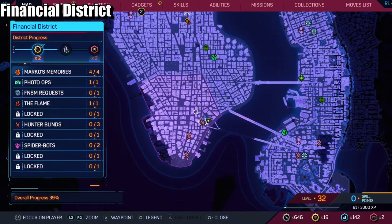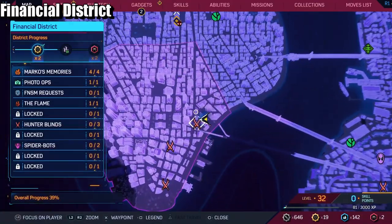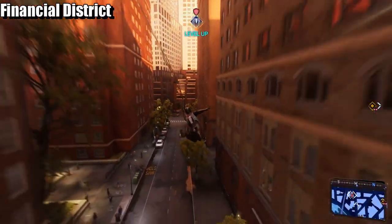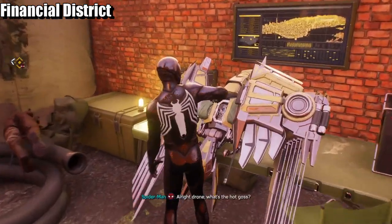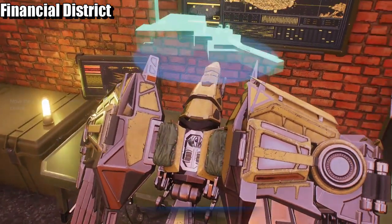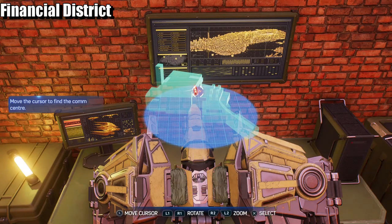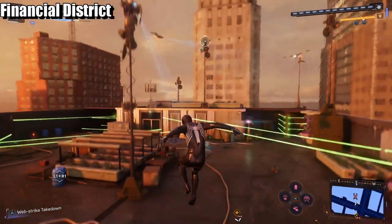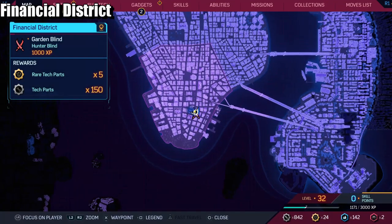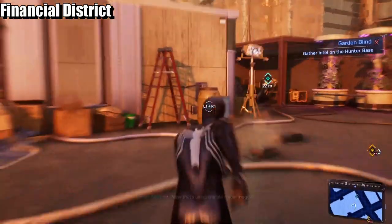Coming up next we are in the Financial District. We're going to start over here and make our way down. The first base is in front of us. There's some juicy hunter gossip around here. What's the hot goss? Let's see what this base holds. You're all for reinforcements if I cut the cogs — so you're a frequent flyer to the other blinds. Moving on to the next one, the second one, which is just right here.